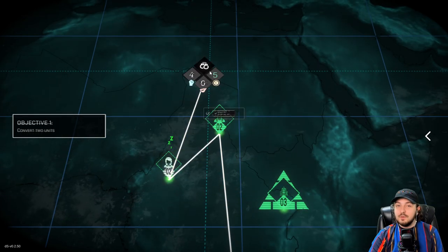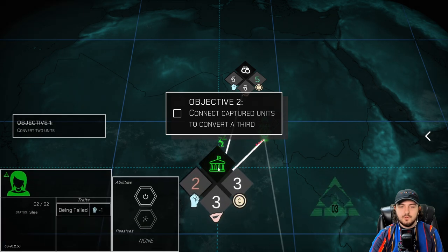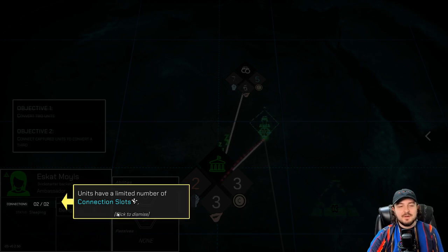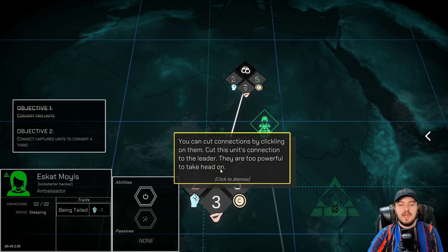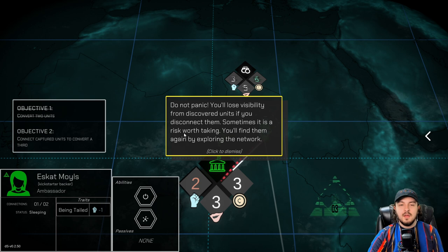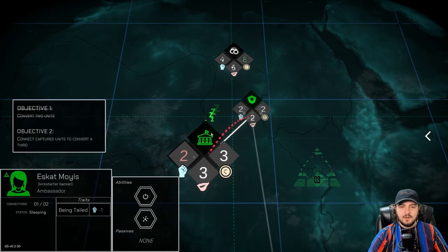Who is now connected to whoever the heck is up here? This person just came in. Generally the unit network will be hidden from you. You can learn more about your foes by capturing connected units. This was the ambassador — a Kickstarter backer! Units have a limited number of connection slots — so we already have two, you can't really do much more on that. You cannot cut connections by clicking on them. Cut this unit's connection to the leader — they are too powerful to take on head on. So we click on that and say we want to cut that connection. Bam! Ambassador's been cut. You lose the ability of this person after you disconnect them, but sometimes it is a risk worth taking. You'll find them again by exploring the network.